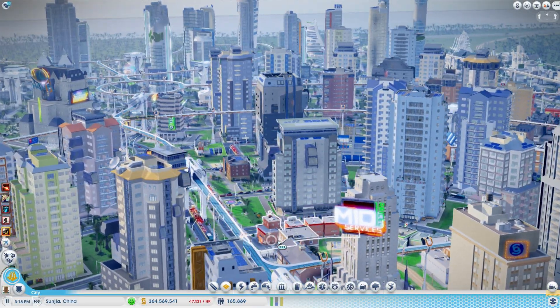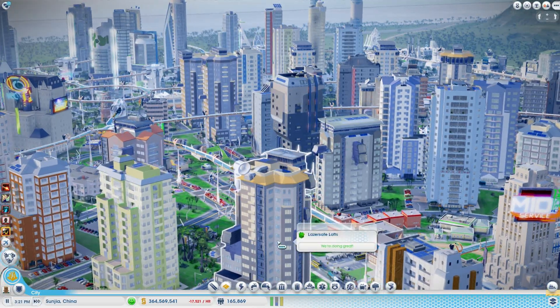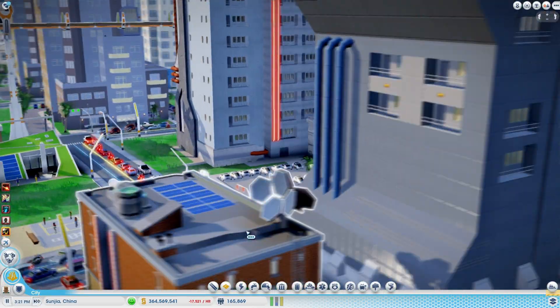SimCity is the easiest to manipulate with standard right-click and mouse wheel commands to move about. I can zoom in, zoom out. Look at that, isn't that gorgeous?